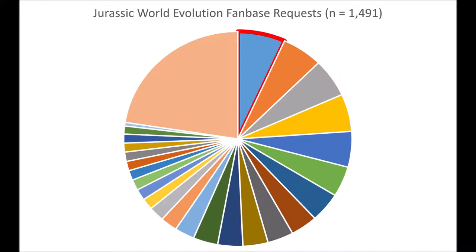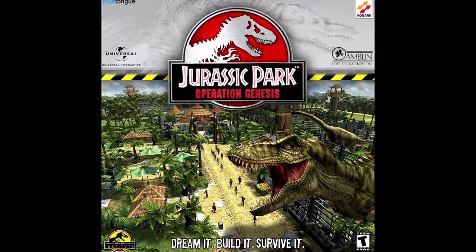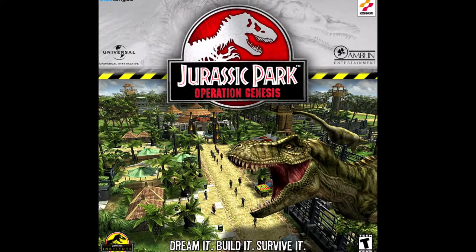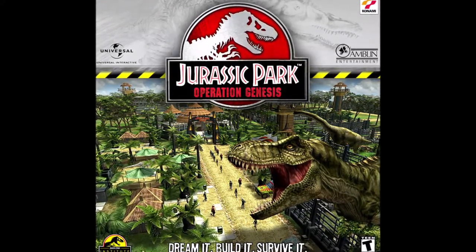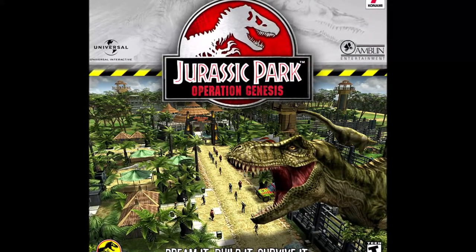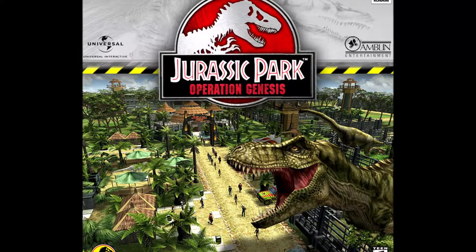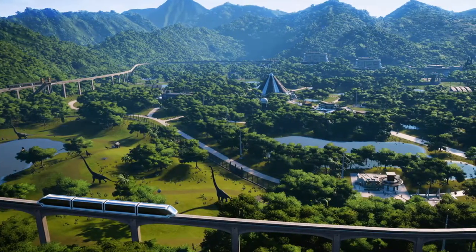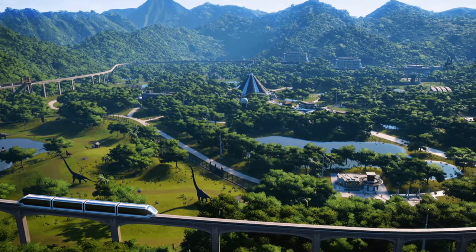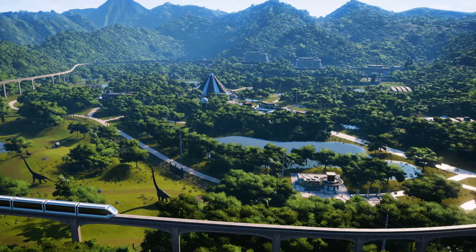One of the largest categories, representing about 100 individual wishes and taking about 6.7% of the near 1,500 total, is the sandbox mode. Among those 100 requests were some referencing Jurassic World Evolution's predecessor, Jurassic Park Operation Genesis — a game launched in 2003 for PC, PS2, and the original Xbox, widely acclaimed by the Jurassic Park fanbase. When sandbox mode is mentioned in the Jurassic Park gaming community, it means either everything unlocked with unlimited funds, or a Site B mode where you can't place most buildings.